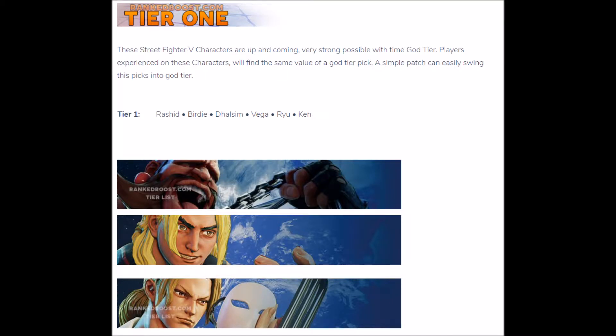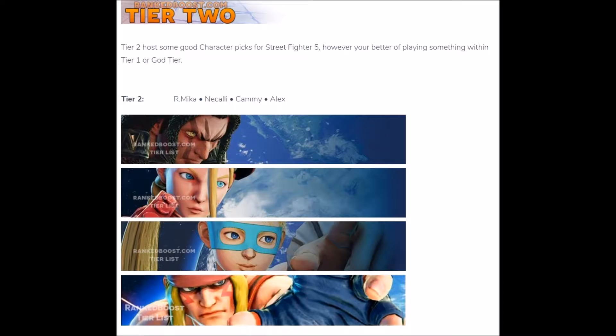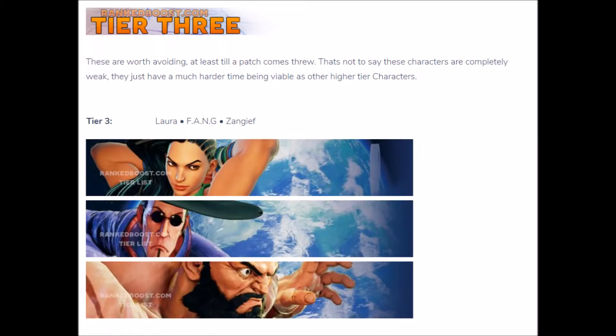Top tier or A tier: this character is strong, however still beatable if played against correctly. Mid tier or B tier: the character is good but not as good as top tier characters, though still valuable. Low tier or C tier: these characters are slightly weaker than the rest but are still good if mastered correctly. And useless or D tier: these characters should never be played due to their weakness and having no chance of winning. If a character is in this tier they are in need of a buff.